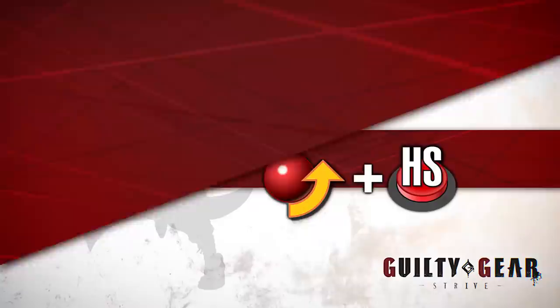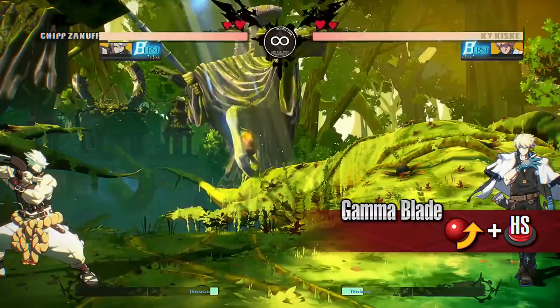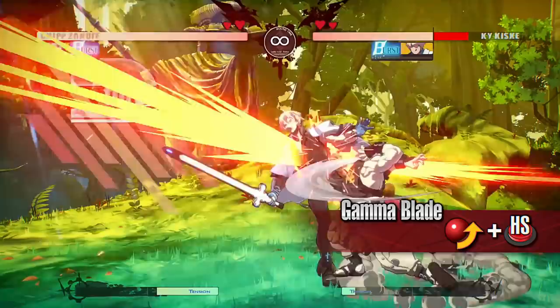Gamma Blade. Chip creates a clone of himself and sends it forward to attack the opponent. Chip will receive the same damage as the clone if the clone receives an attack from the opponent. The optimal range to use this move will be the same distance as the tip of standing heavy slash or forward heavy slash.